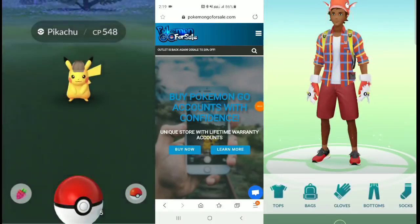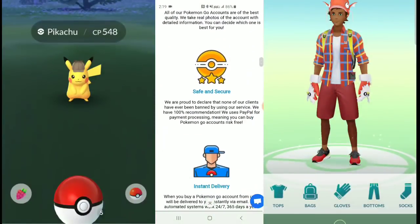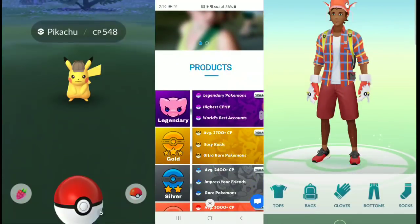For your Pokemon Go account needs, make sure you check out PokemonGoForSale.com. Enter that promo code BigVig5BM for 20% off. Safe and secure, instant delivery. You're able to change the trainer name and nickname. You choose the accounts. If you want a legendary, look at the legendaries.